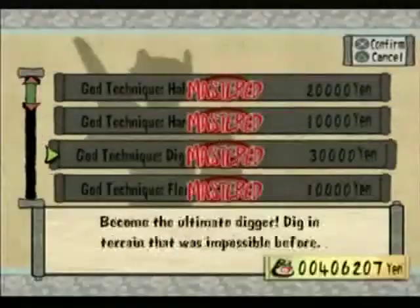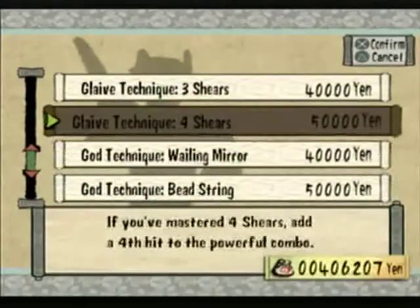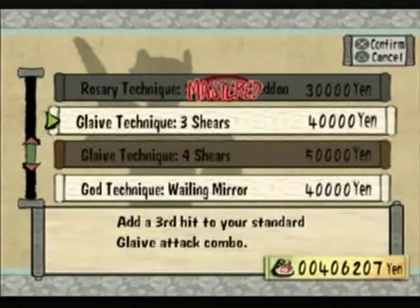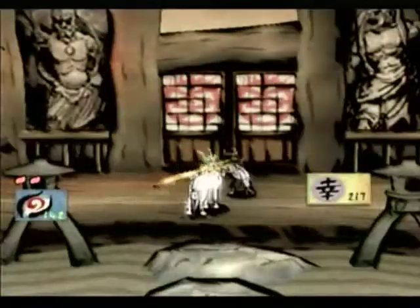That's not the right button. Let's talk to him again. Okay, we've got Three Shears — adds a third hit to your standard glaive attack combo. Yeah, I know. No, I know. No. No. I know.